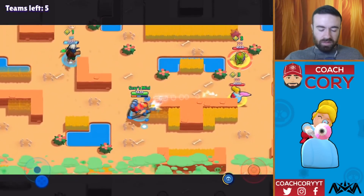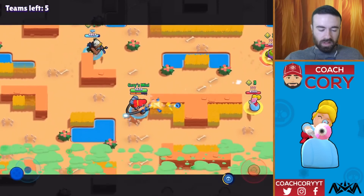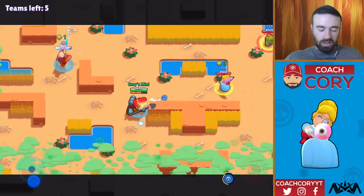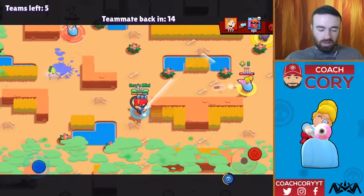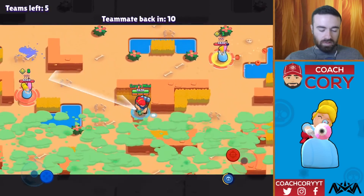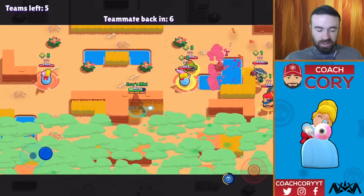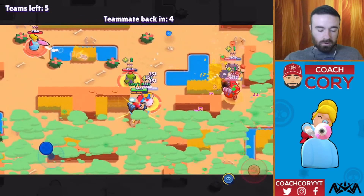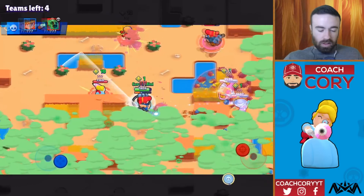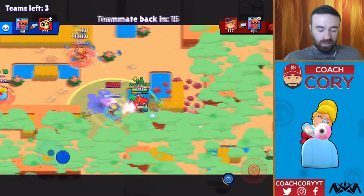I'm not going to be too aggressive here — if I got hit at all, it's going to be big trouble. Piper at long range and definitely a lot more elixir than me. I'm waiting for another team to come over here. Oh, got sniped. This is a bad situation — please don't come from Piper. There are a lot of teams over here. Here comes my Bo, who's invincible. There goes one team, so at least we're getting third.